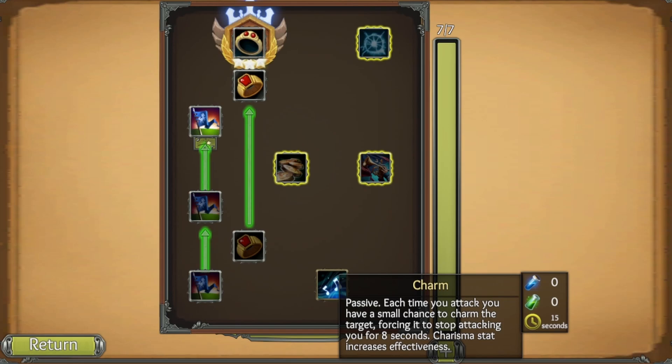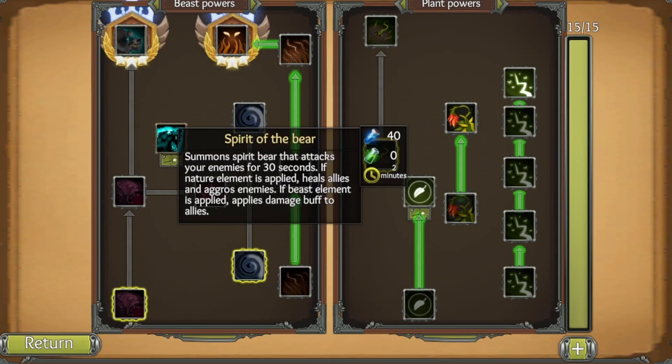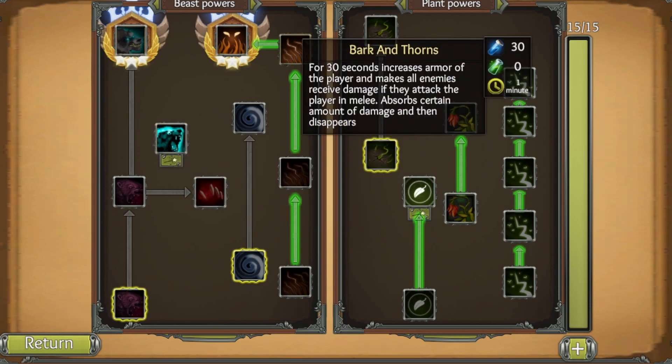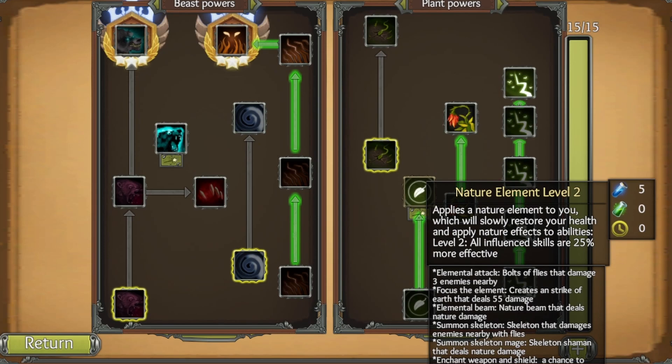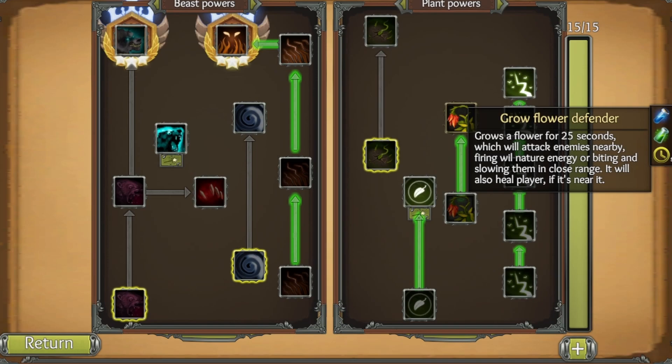In nature damage, Spirit of the Bear lets us summon up to three bears lasting 300 percent longer. With the nature element applied it can heal us and aggro enemies; with beast element applied it gives a damage buff to allies. Bark and Thorns increases player armor for 30 seconds, deals damage to melee attackers, and absorbs damage. The Powerful Thorns mastery increases duration, damage absorb, and damage, applying instantly to the whole party. Nature Element level two buffs ourselves, slowly restoring health and applying nature effects to our abilities and spirit bear summons.